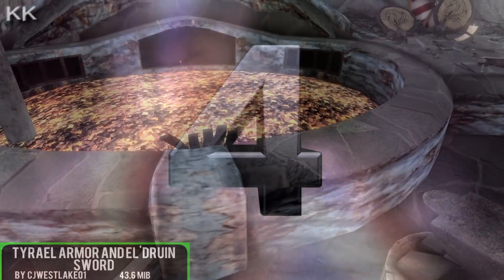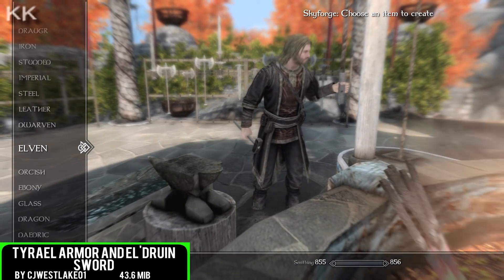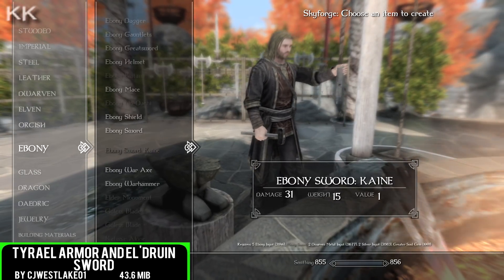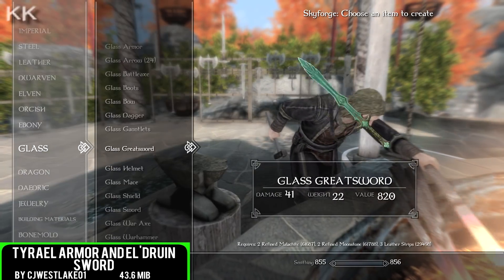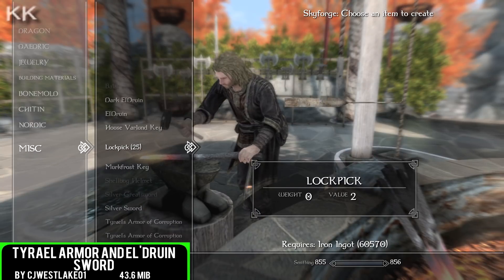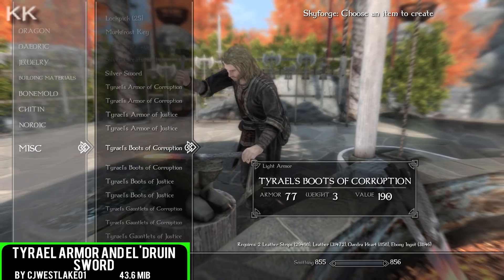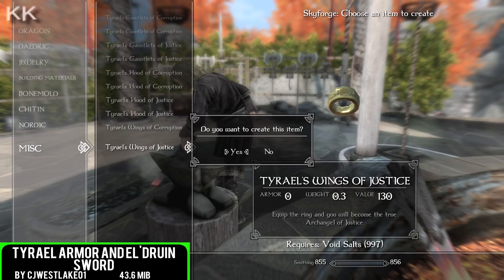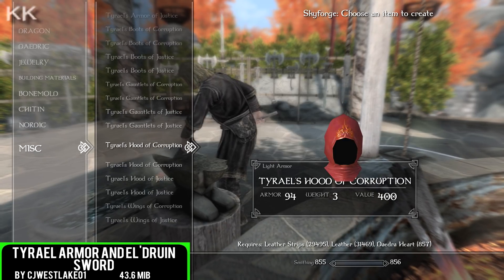Tyrell's Armour and the Eldrune Sword is the next spot within this video and obviously the thumbnail piece for this particular video. This one is coming in at 43.6 megabytes of a download, and permissions go to the Professor.no website. We did cover this one absolutely ages ago, but it was for Old Rim. A lot of people have been commenting on that video saying it has been updated — yes, do not worry, I am currently covering it. This one is back out for Special Edition.